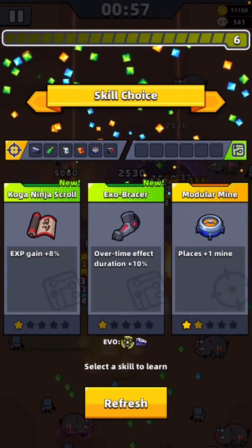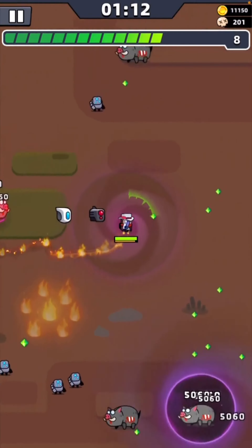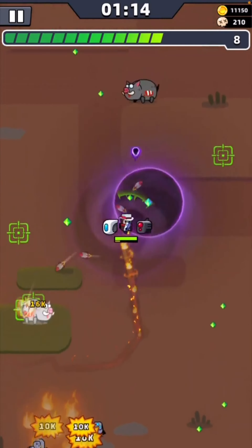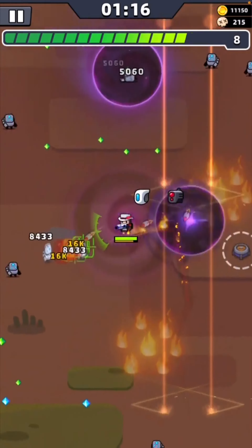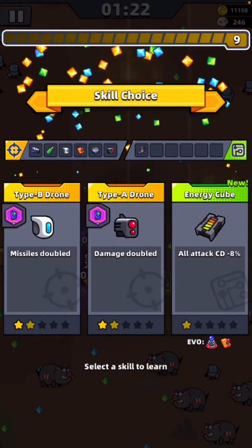Here we can actually finally upgrade the Void Power. Black Hole damage doubled definitely helps out, and there's the Laser Launcher — the levels are flying here. Laser damage doubled, so obviously that will help out as well. All the weapon upgrades that I get, I am going to try and focus everything that will help the Laser Launcher. This isn't necessarily about trying to complete Chapter 21 — if I do, that is a bonus — but it's just about trying to get the Laser Launcher as high a damage percent as possible.